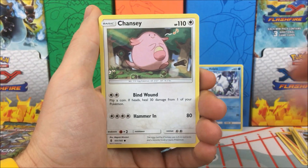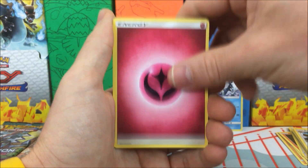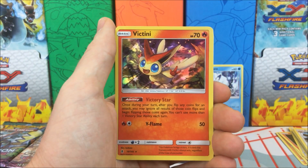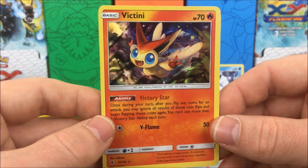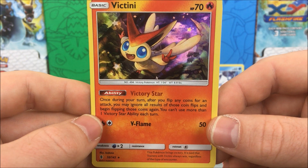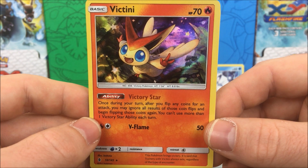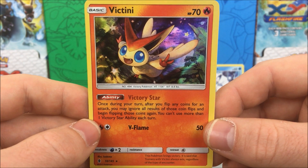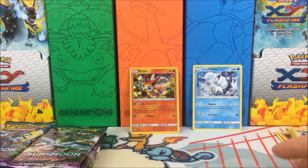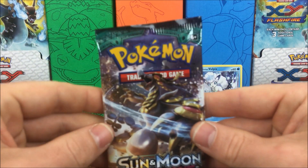Give me something good. We have a Chansey, Machop, Murkrow, Weezing, Fairy Energy, Watchog, Weepinbell, Multi Switch, Bellsprout reverse holo, and a Victini holo rare — very nice. It has the ability Victory Star: once during your turn, after you flip any coins for an attack, you may ignore all results and begin flipping those coins again. You can't use more than one Victory Star ability each turn. Pretty neat ability — I believe that's the same ability from maybe Noble Victories.